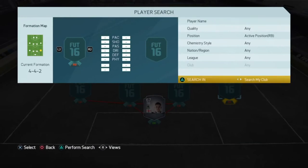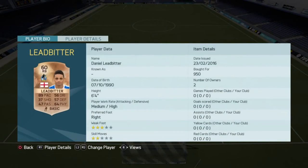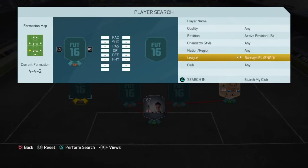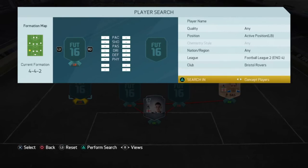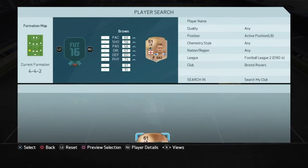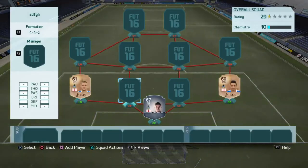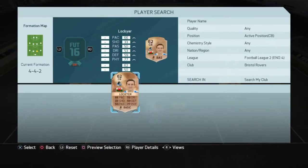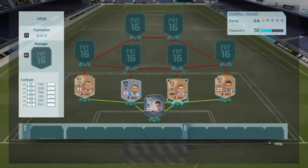At right back we have a player actually in my club - Daniel Leadbitter, and he looks pretty good: 89 pace, 57 defending, 64 physical. I'm actually a City supporter so I don't know many of the Bristol Rovers players' names. At right back we also have Brown - Lee Brown - 69 pace, 60 defending, 68 physical. Our two centre backs are Parks and Lucky Air: six foot two, 53 pace, 63 defending, 77 physical.